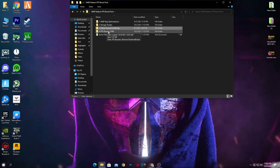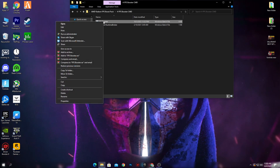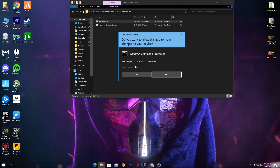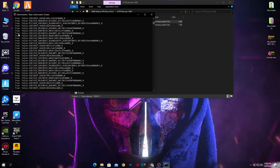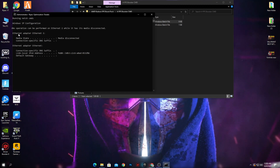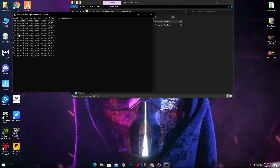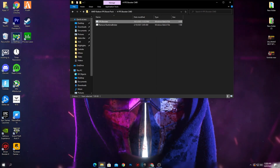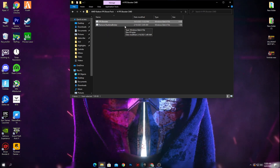Go back into the AMD Radeon boost pack — fourth is the FPS booster CMD command. Right-click and make sure to run it as administrator, then click Yes. It will take some time to disable power saving features on your USB and Ethernet. This will help reduce your input delay, fix your ping, and if you are getting packet loss in your game, this will fix all of those issues on your PC.